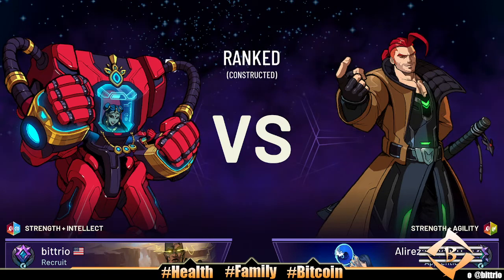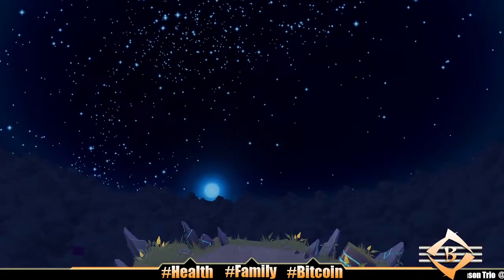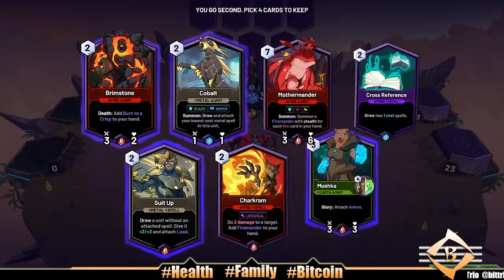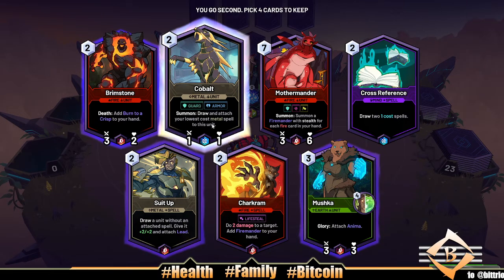All right, what's up everybody. Got some constructed Skyweaver here, ranked. We're chilling in the apprentice rank right now and we're gonna be trying some strength-intellect. Could be a good combo, though I don't like it.